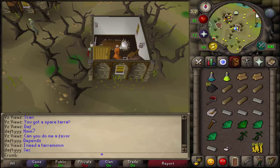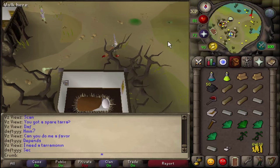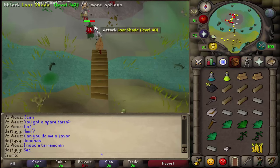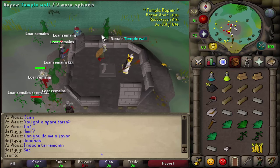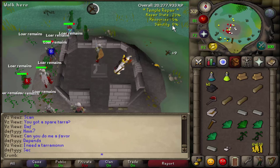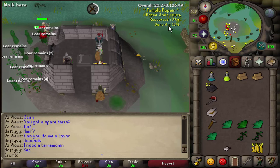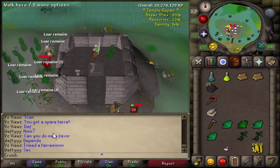Now we need to head up to this little temple here and get Sanctity up to 10%. We come up to this temple, and we can repair it, then kill some shades to get that up. You'll see the Sanctity meter as I repair and kill shades — this will gradually increase. So we need to get that to 10%. Once you're at over 10 Sanctity, use your tinderbox on this Broken Fire Altar and that should light it up.